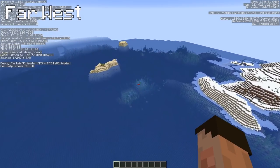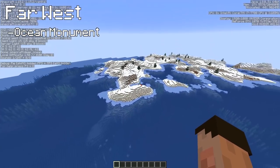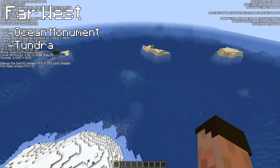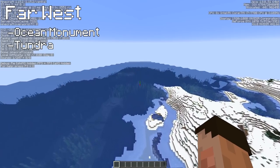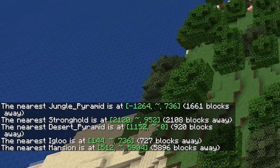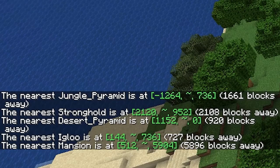What we've got is another ocean monument at minus 2,300, minus 350-ish — another ocean monument right on the edge of this tundra here. It's certainly well close enough for you to do yourself a little farm on that. I've done a quick slash locate just to see what a few items of interest could be. The jungle pyramid is only 1,661 blocks away. We've got a stronghold just over 2,000 blocks away. The desert pyramid, the closest one, is less than 1,000 blocks away. An igloo is only 727 blocks away, so you can go and loot that fella to within an inch of its life. And it is only under 6,000 blocks for the nearest mansion, which in a Minecraft sense is really, really close. So everything really close by on this one.